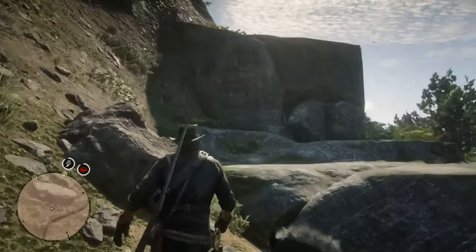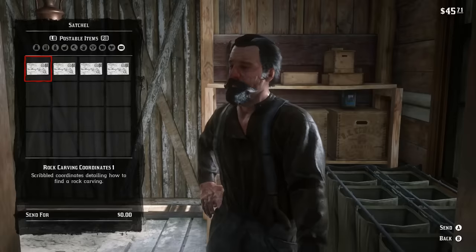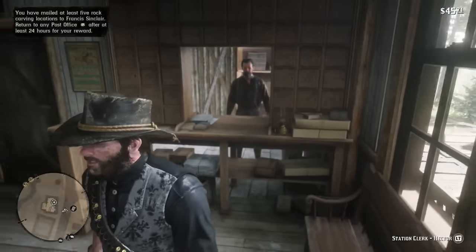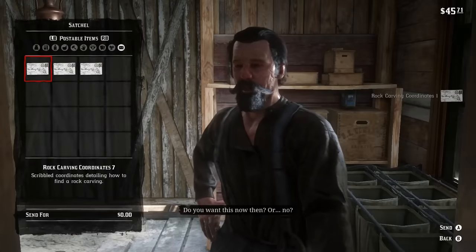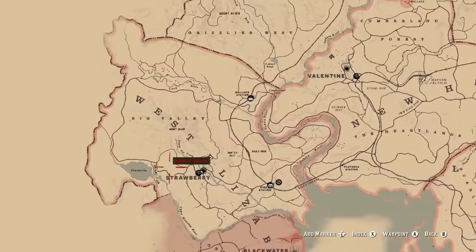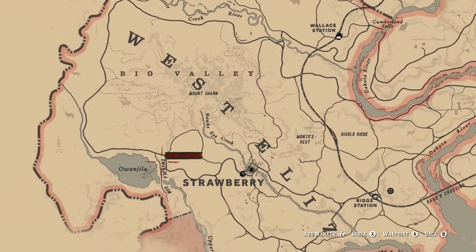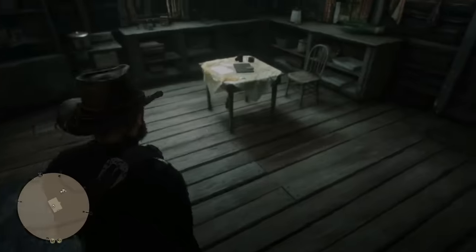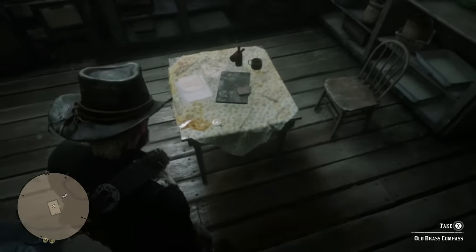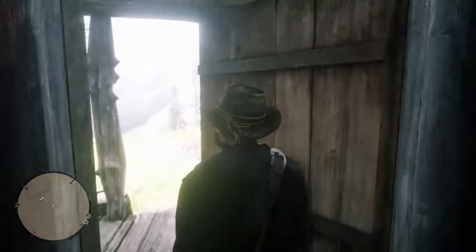The final location is north of the previous one, right next to the N in the Roanoke Ridge text — that is the last rock carving you need. Once you have all the sketches, go to a post office and mail them all to him, then wait about 24 in-game hours. You'll get a letter back inviting you to his cabin, located a little bit to the west of Strawberry inside this loop of road. There will be a cutscene and the quest will finish. Turn around, walk into the cabin, and grab the brass compass lying right out in the open.